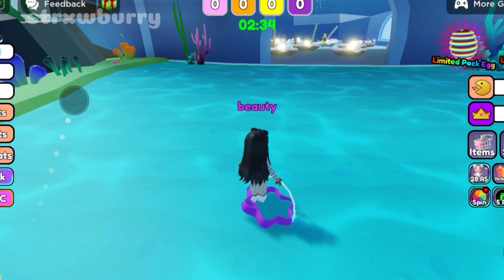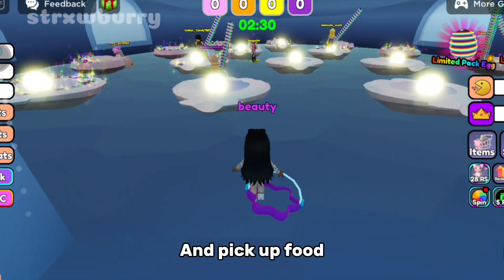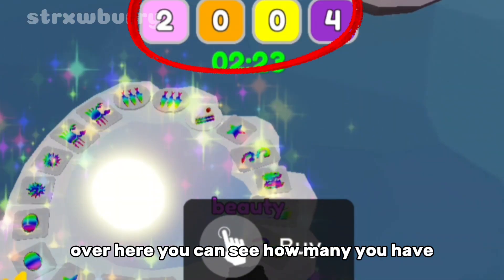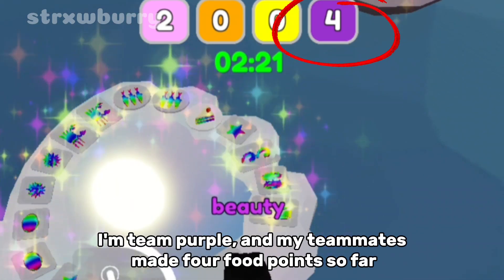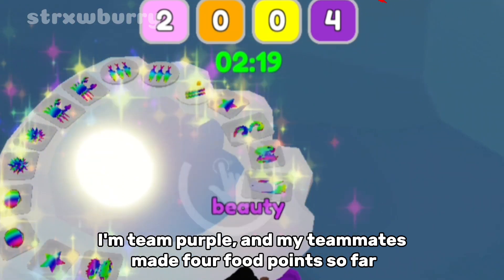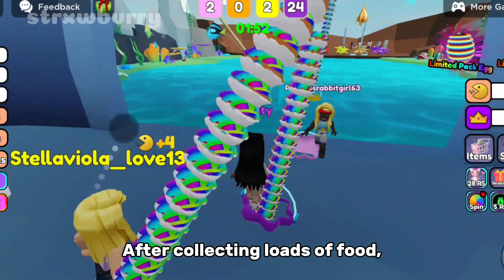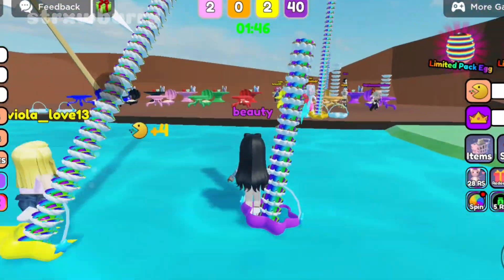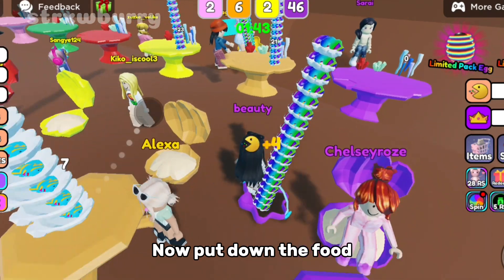Now you walk to the store and pick up food. Rainbow food can get you more food points. Over here you can see how many you have. I'm team purple, and my teammates made four food points so far. After collecting loads of food, you go back to the beginning area and go to your stand with the color of your team. Now put down the food.